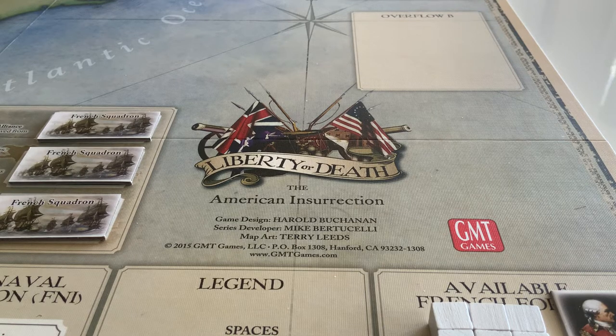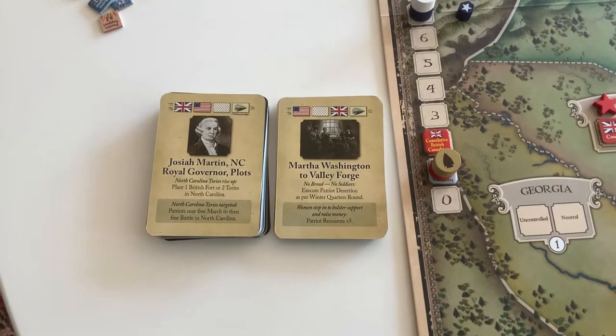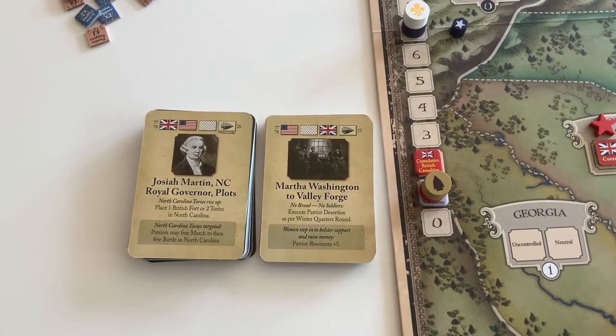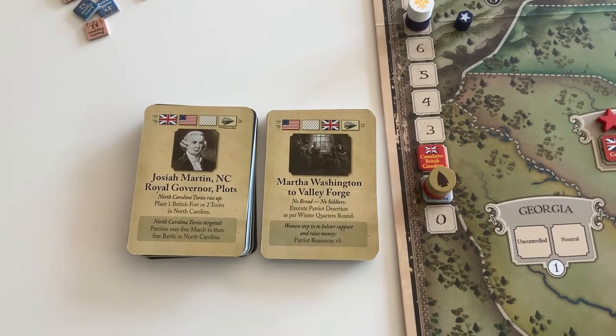Welcome back again. We continue our nullitaire playthrough of Liberty or Death. Nullitaire means zero players, so we're playing all the bots against each other. Right now we're about halfway through the year. There have been two Winter Quarters rounds so far, and we're about halfway through the next year. So let's continue on with the next card.